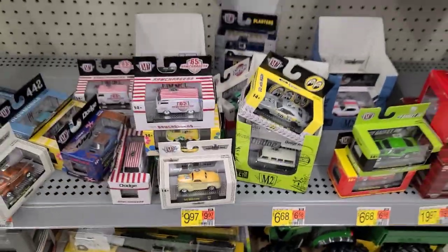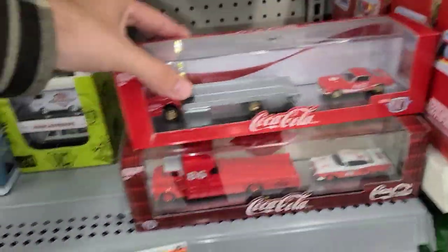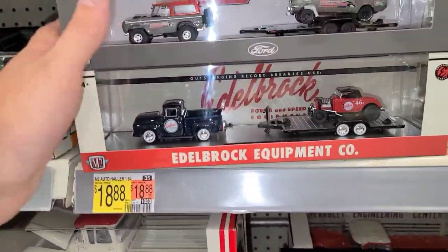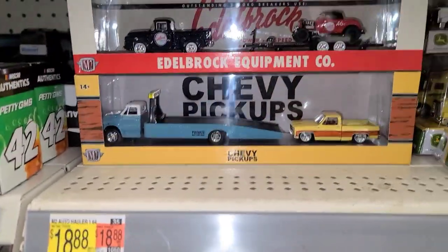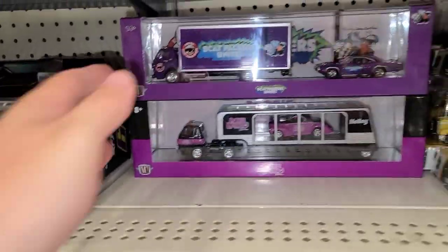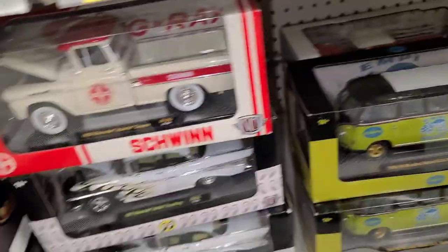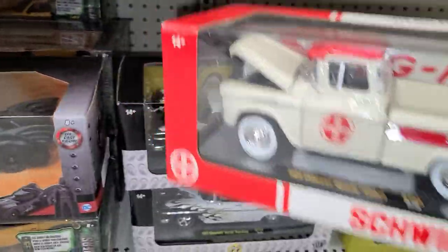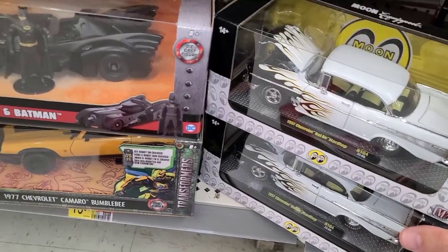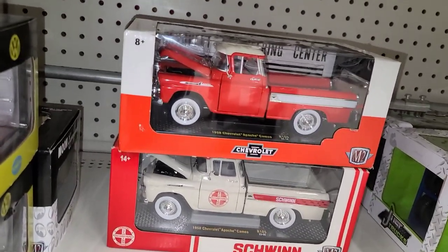Putting those back — a ton of stuff. Getting onto these M2s: just two here and then some down here too. We got the Thumpers, the Edelbrock Equipped, another Edelbrock Equipped, and the cool Chevy Pickup. Had such a hard time finding these and then of course we find a full set at the last two stores. The Scat Packers Unite, the Purple Hornies, another Scat Packers Unite and Purple Hornies — and a Thumper and Purple Hornies. Then we got the Schwinn, two Moon Eyes, three Moon Eyes total — nothing with any gold. We'd be looking for a mirrored base. Then the two trucks, the Schwinn and the Apache Cameo.